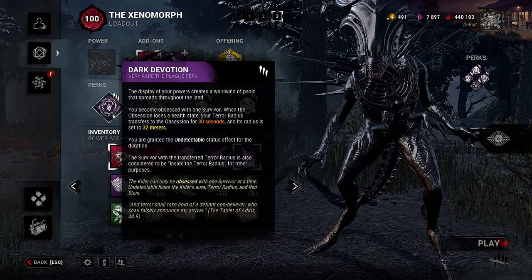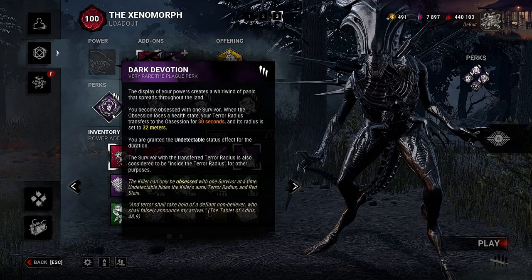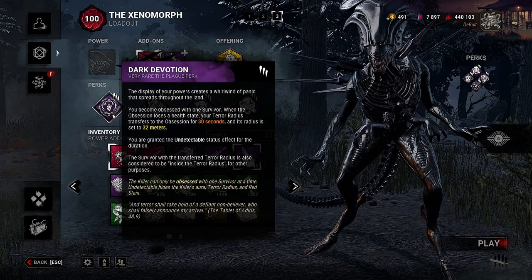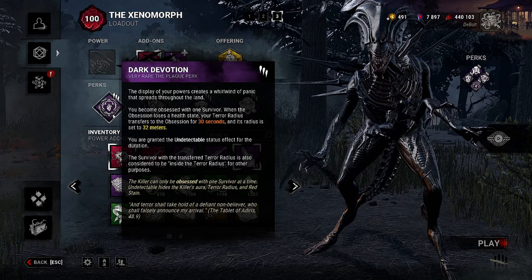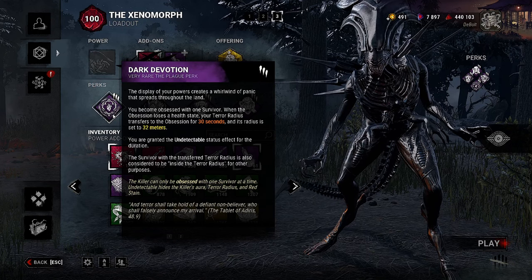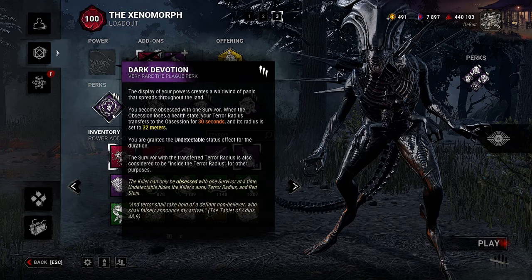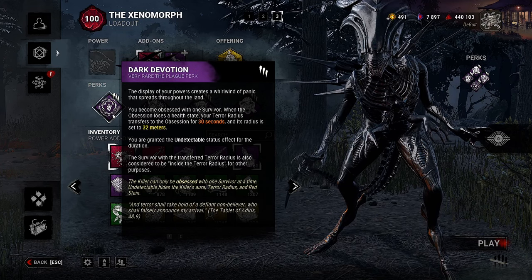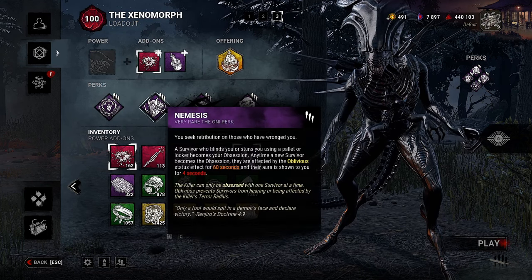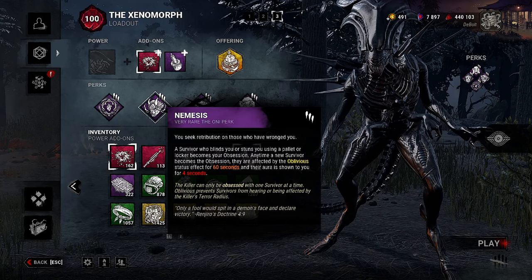We have Dark Devotion — you become obsessed with one survivor. When the obsession loses a health state, your terror radius transfers to the obsession for 30 seconds and its radius is set to 32 meters. You are granted the Undetectable status effect for the duration. The survivor with the transferred terror radius is also considered to be inside the terror radius for other purposes, which will relate to some of the perks we're running. We also have Nemesis — a survivor who blinds or stuns you with a pallet or locker becomes your obsession.